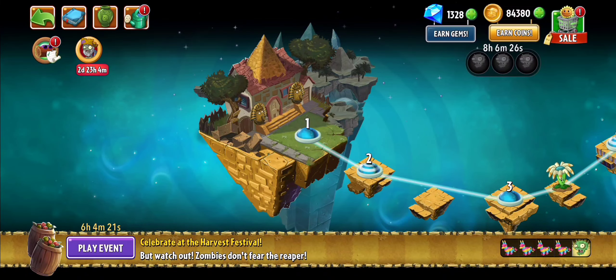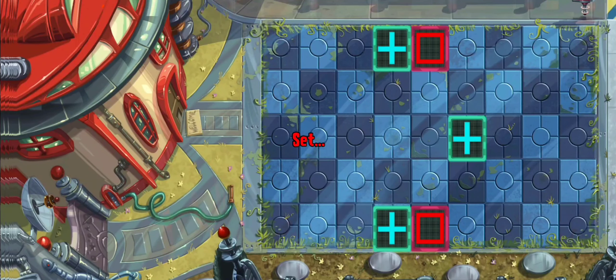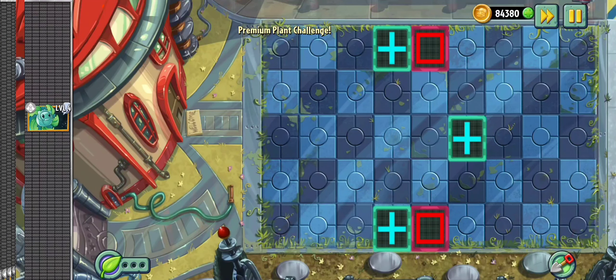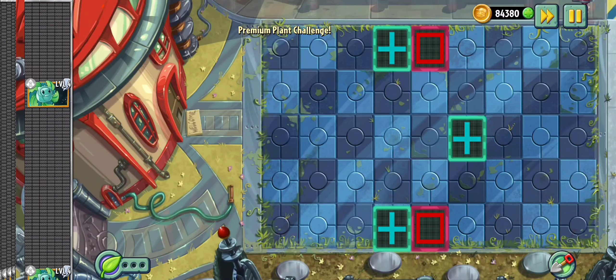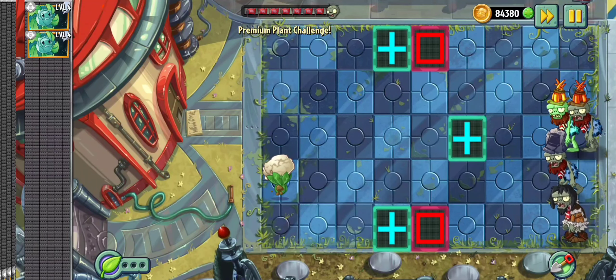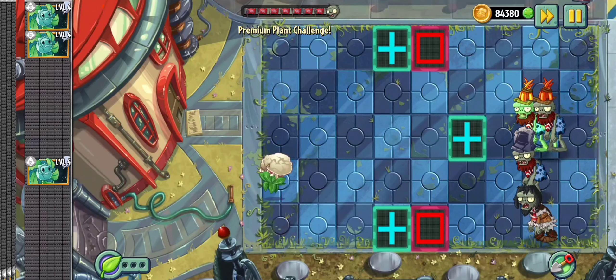After the game is loaded, go to Ancient Egypt and play Level 1. Click into the level and let it load. If you see a level like this, you know you did the process right. All you have to do is beat this level. There are no lawnmowers and you're only going to get two kinds of plants: the Hurrikale and the Caulipower. It's going to be pretty tough in the beginning, but after you get a solid amount of Caulipowers, the level should be a breeze. Just beat this and you'll get Caulipower 100% free.